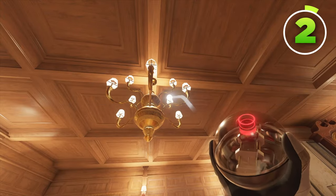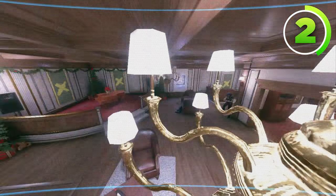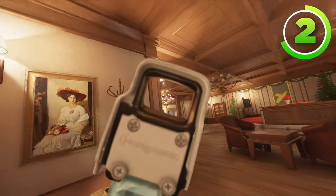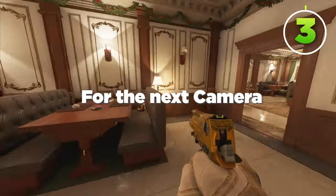For the next Valkyrie camera, throw it on top of this light on the chandelier, just like that. This Valkyrie camera can give you a full 360 of all of piano. Mainly its purpose is to look at anybody coming in through ticket, and as an attacker, unless you're looking for it, this is pretty hard to see because it's kind of drowned out by the light, which makes it an excellent Valkyrie camera.